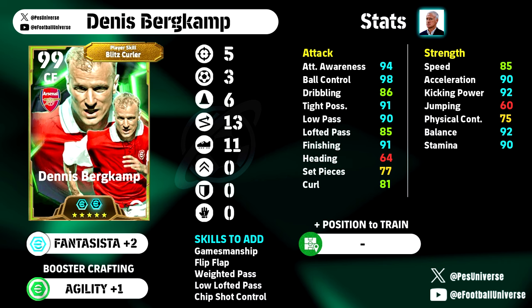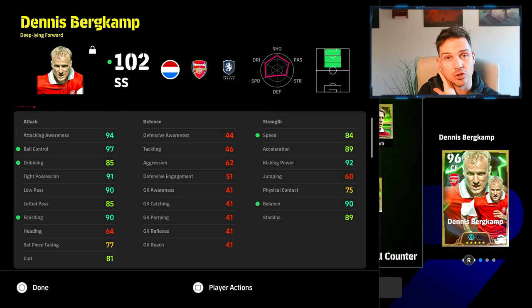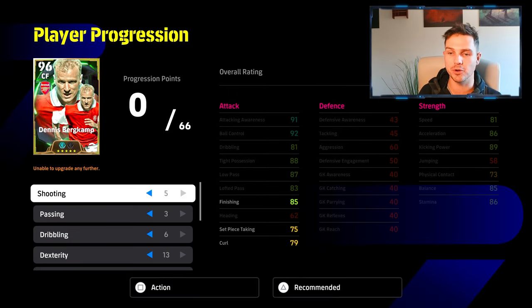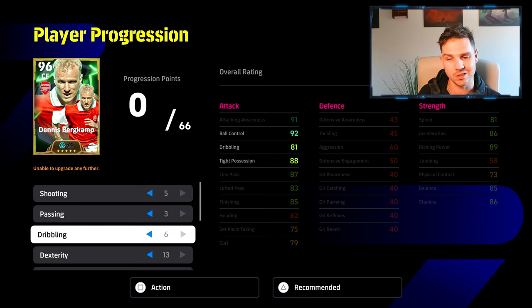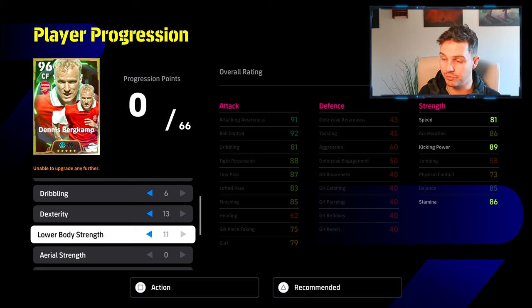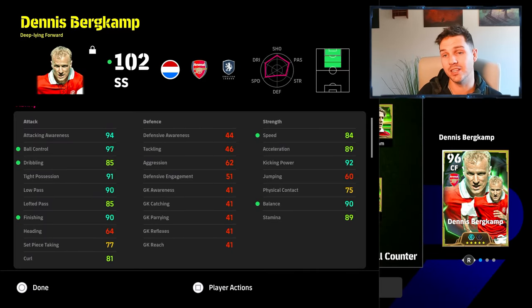The rest of the stats are really nice for a come-and-collect-the-ball type Berkamp. He's not going to be your finisher. The player progression is: 5 into shooting, 3 into passing, 6 into dribbling, 13 into dexterity, and 11 into lower body. A very simple build — it does exactly what it says on the tin, with high attacking awareness and brilliant ball control.